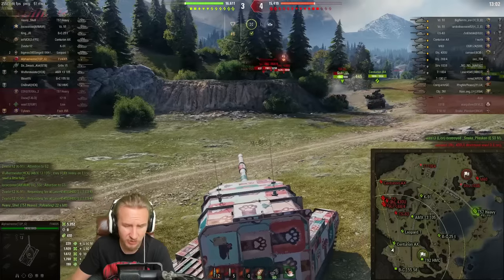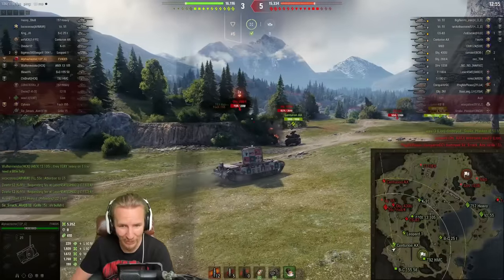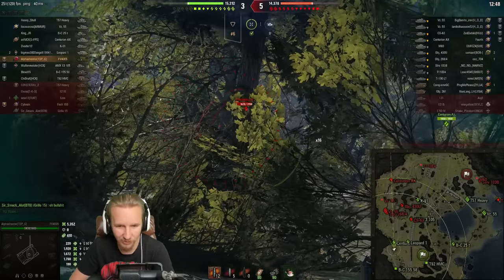But when you hit the side of an E50M it doesn't really matter if you have no normalization. That is 1920 damage. Within literally the first two minutes of this game — you could not be making this up — Alpha Shooter has already done 5000 damage, firing pretty much on reload with all big rolls and penetrating shots.